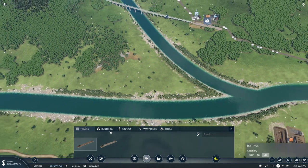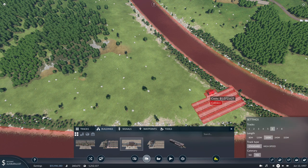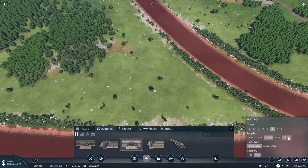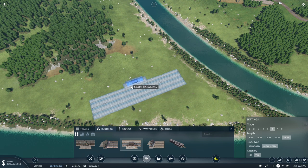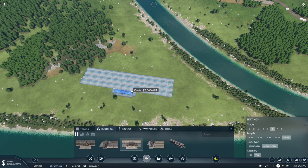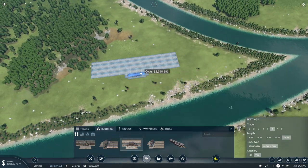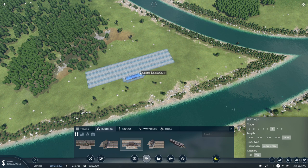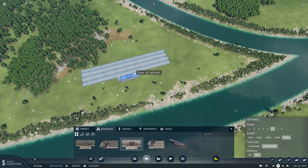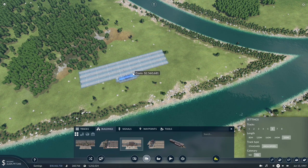Now that we have this whole area pretty flat, we'll want to have a station with probably six platforms, as big as it can be. We'll make it high speed just in case for future expansion. And we'll want to line it up with this river, just so it makes it easier when we connect boats and other things to the area.